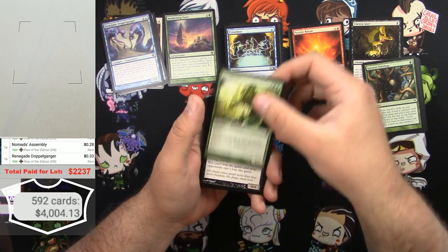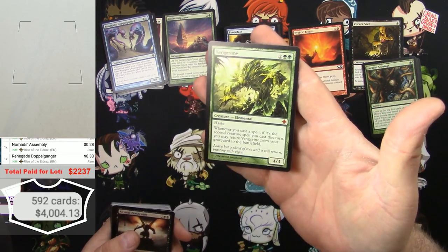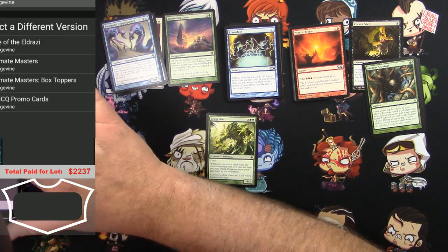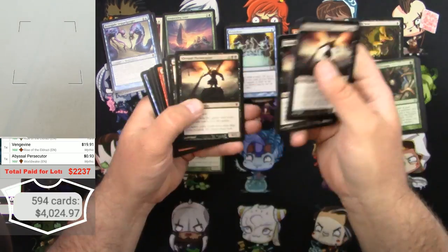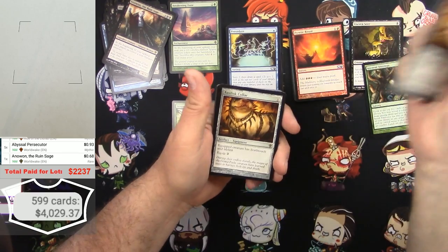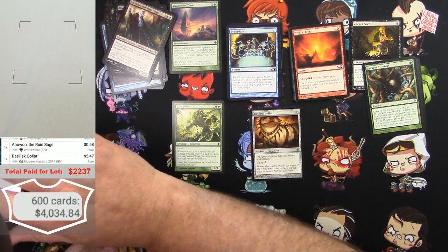Whoa — Vengevine! Just one Vengevine — that's a good card. Next: Abyssal Persecutor. The Vengevine is not the Ultimate Masters version, it's the original Rise of the Eldrazi — still $19.91 it says. And a Basilisk Collar is good — a couple of those, great — five bucks for the Modern Masters version.